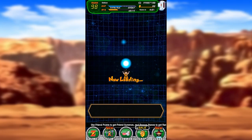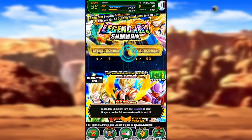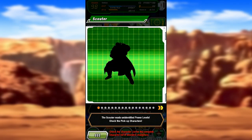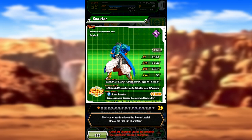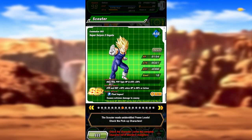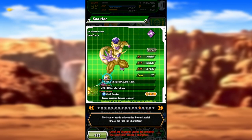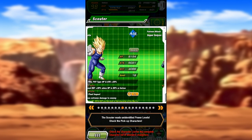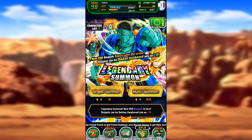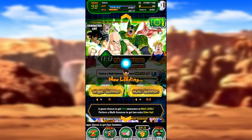We got a Goku Black - pretty good. Now here we go, this is the big one: SSR Bojack that can awaken to an LR. If we see this guy, lower your volume - I might be screaming. That's an LR right there. That is extremely rare. Nothing else on this banner is really capturing my attention. We might do one single summon here, and then you know what - let's just single summon on this. If we can get that, that'd be pretty cool, or if I can get two LR Goku Blacks...